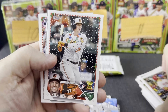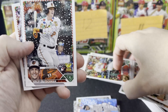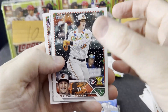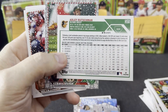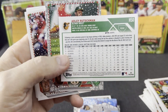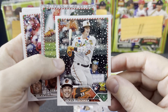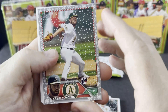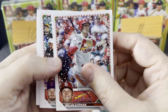We will take that as our second short print. That is the Christmas lights design — I'm guessing this is a /15. It is a /15. So this is the middle rarity, not the least rare and not the most rare. It's Adley. An Adley and a Corbin Carroll in the same box is a pretty great box, I would say.